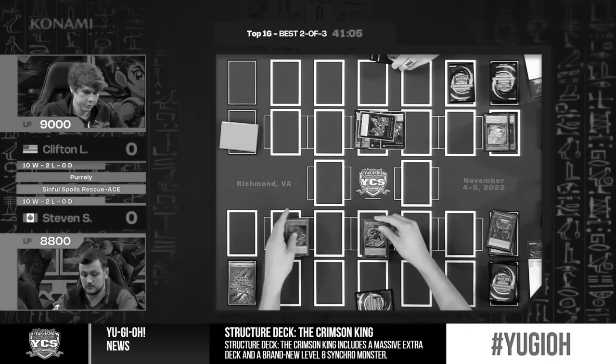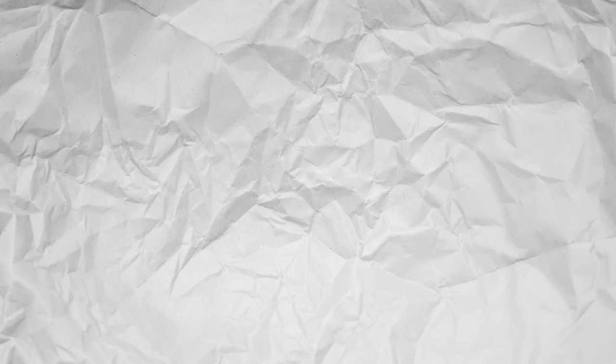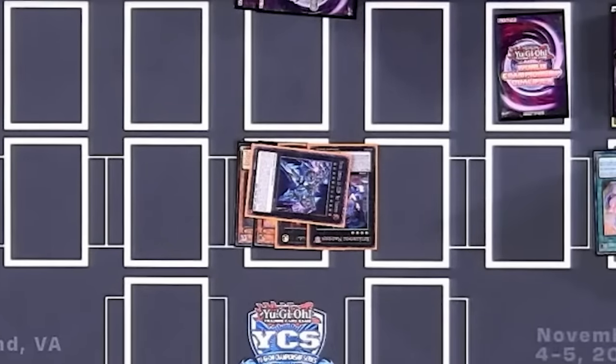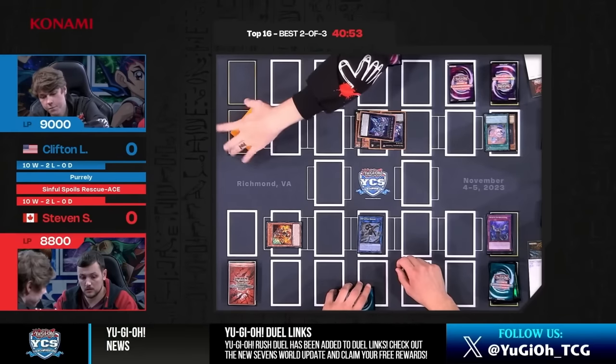Curiously, in this end phase, Clifton doesn't use his Zeus effect to wipe the field. Of course, he has a set Infinite Impermanence — why would he want to take away his own resource? He's also potentially afraid of a Rescue Ace Turbulence lurking in Santoli's hand. But here's why he needed to keep that Impermanence in hand: his Zeus is already being threatened by a second SP Little Knight in Steven's Extra Deck. His own Zeus is going to make him lose his Impermanence if he uses it during the end phase. It creates an awkward sequencing where he has to use Infinite Impermanence before he uses his Zeus — and this is a misplay that takes a lot of foresight to avoid, especially when your opponent is Steven Santoli playing perfectly with just a single Hydrant.